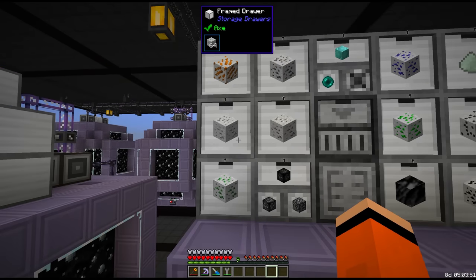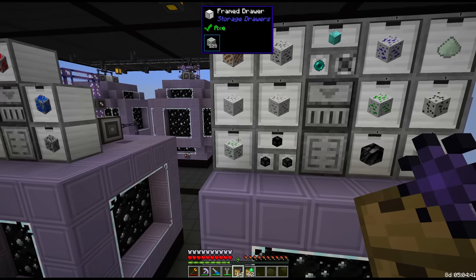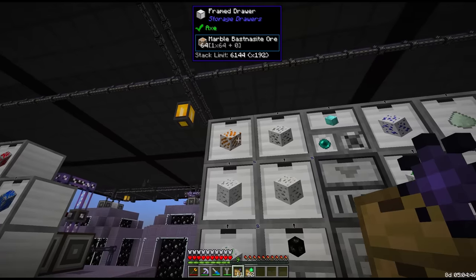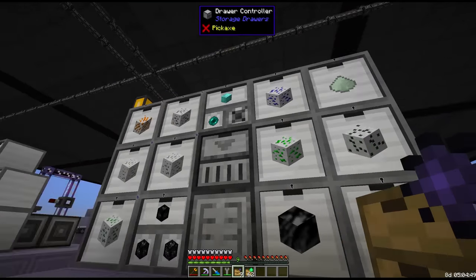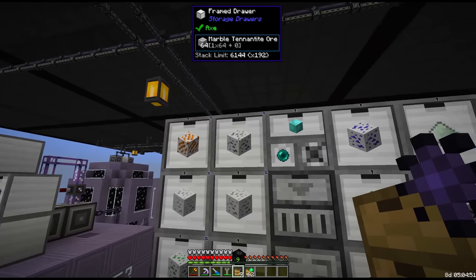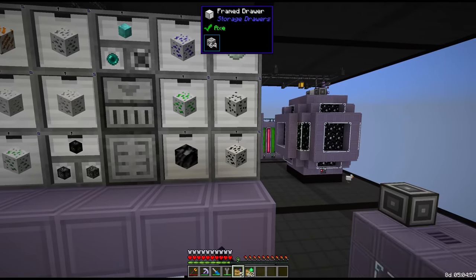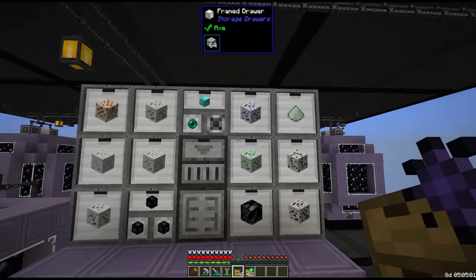Storage upgrade them all and leave space for a void upgrade. We void the beryllium, sphalerite, palladium, bastnasite, osmium, uranium, molybdenite, and oil sands — we don't need those.